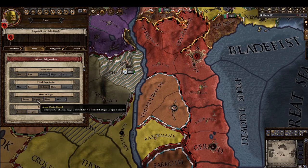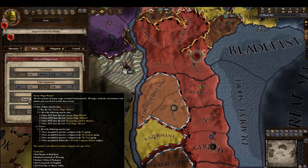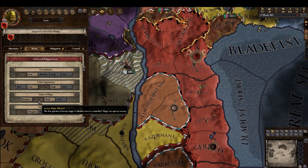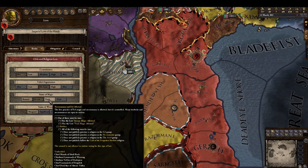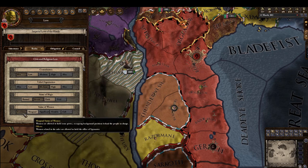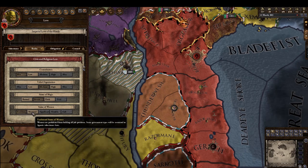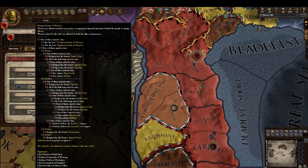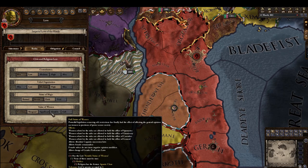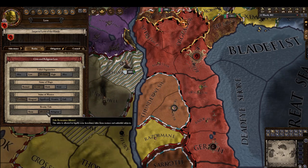Status of magic — you can ban magic apparently, that's cool. Arcane magic is allowed, dark magic too. Status of women — I think we should give them full rights eventually.